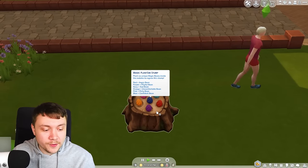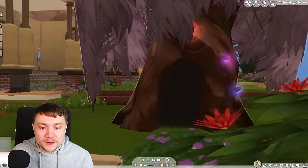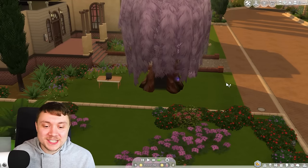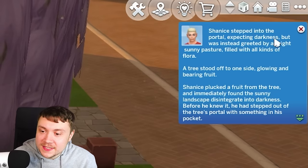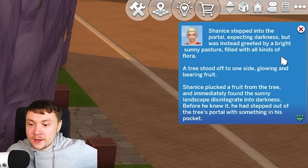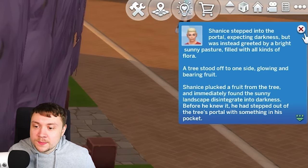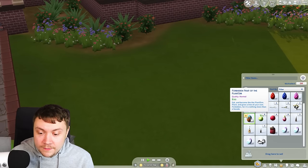Guys, I've genuinely never done this before in my life. We grew big — look at that, we've got a whole tree with gems coming out of it! We explored the mystical magic bean portal tree. Shanice stepped into the portal expecting darkness but was greeted by a bright sunny pasture. She plucked a fruit from a glowing tree and stepped back out with something in her pocket — the forbidden fruit of the plant sim. You can eat it and become a plant sim, plant it and grow a tree, or it warns it's nothing more than a facade.